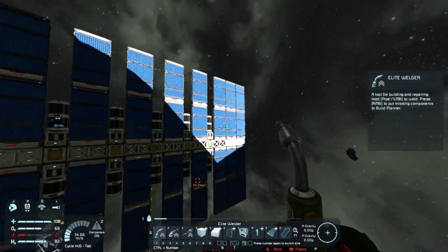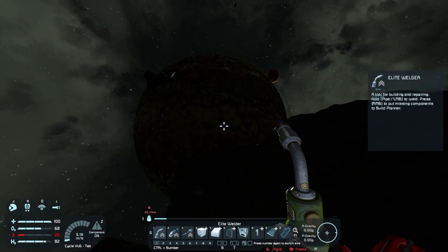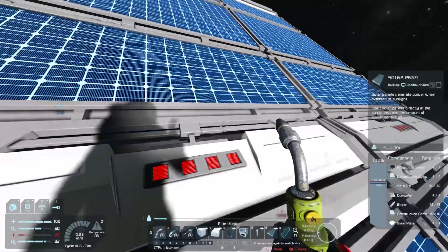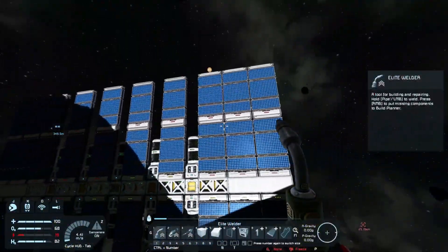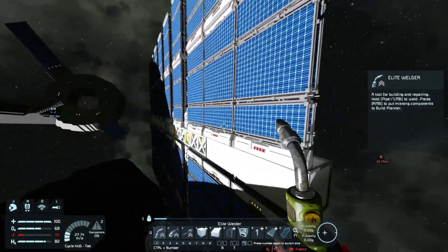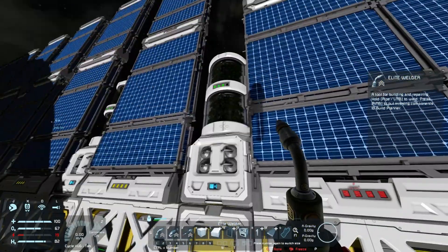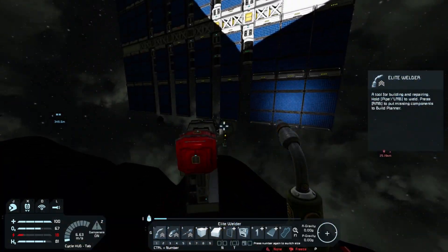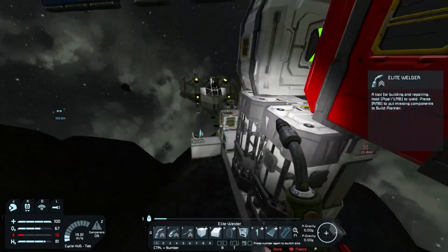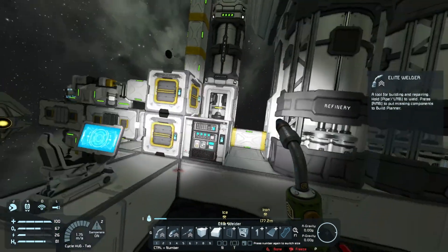Okay, that's weird — see, that's Space Engineers for you. The sun is there, it looks like it's shining onto the panels, but it actually isn't. However, the farms for some reason are getting sunlight. That makes no sense. But we still have two hours of energy, so that's fine.